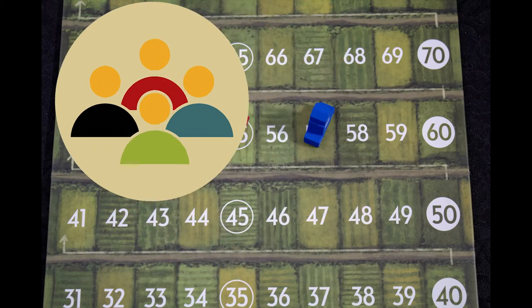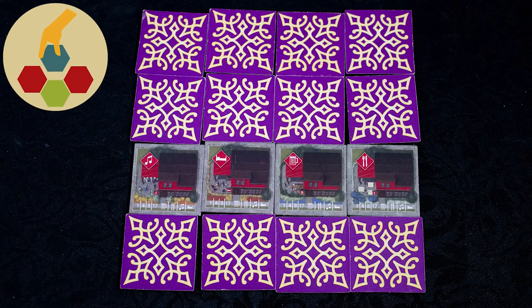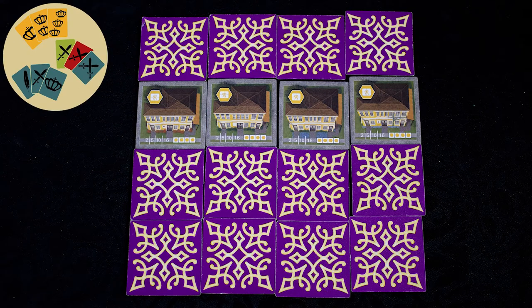Competitive: while you are working to build cities with people, there is still only one winner. Tile placement: how your tiles in the city are placed has an impact on your final score. Set collection: tiles work best when you collect groups of them.